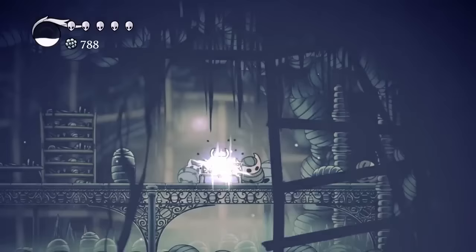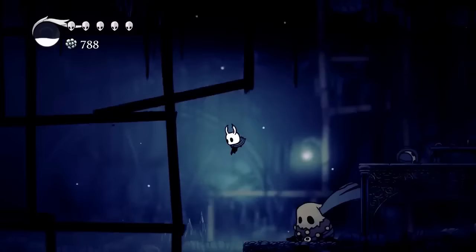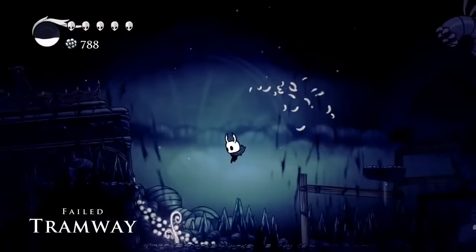Alright, so now the hard part is over. We're going to head all the way to the left and we are very close to finding that tram pass. Just head all the way to the very left of this room and run right by these enemies.